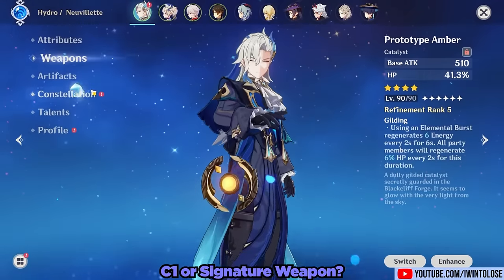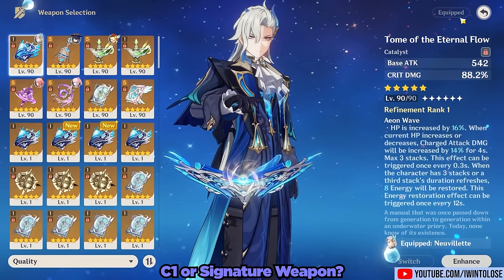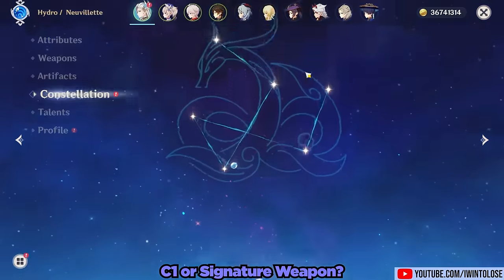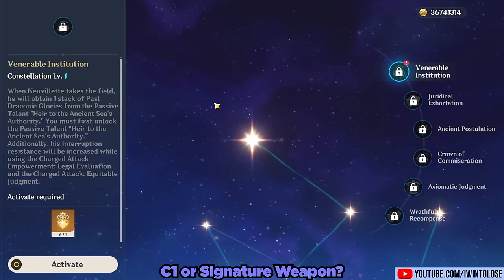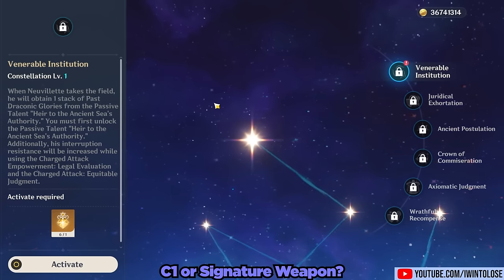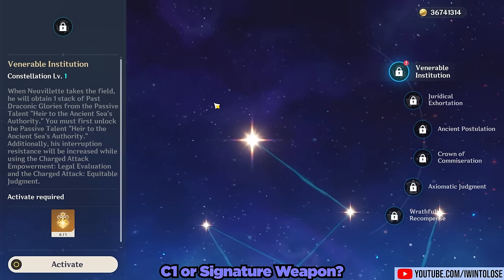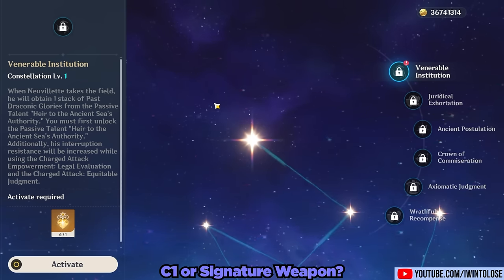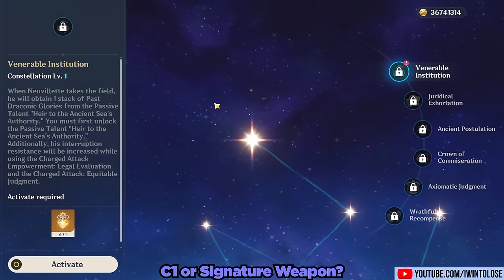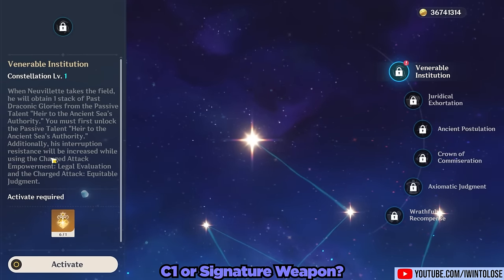A common question is whether to go for Constellation 1 or his signature weapon. Honestly, regardless of what weapon you have, I would choose Constellation 1 purely for team building flexibility. In particular, if better Hydro supports arrive in the future — and we already have some decent ones — C1 will become even more valuable, plus the quality-of-life super armor while lasering is great.